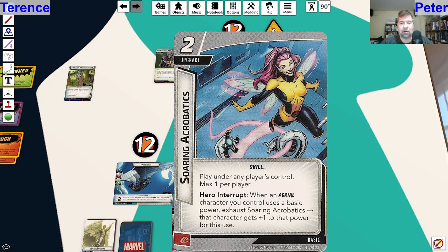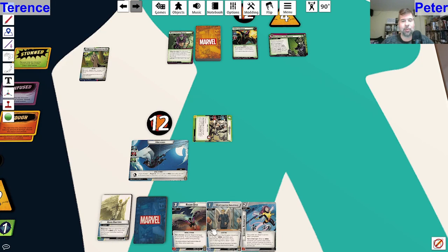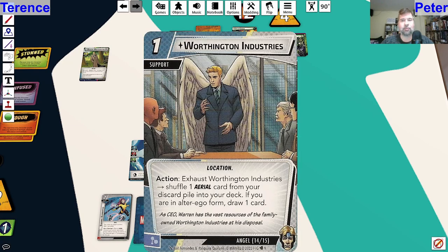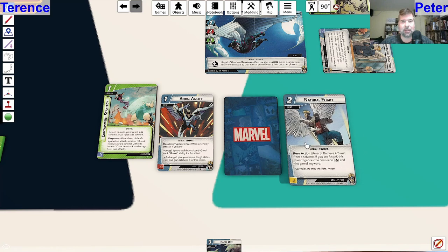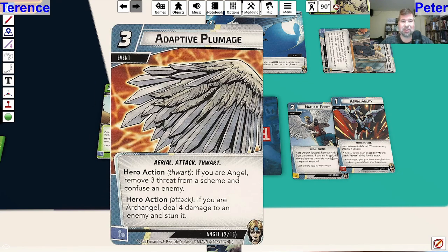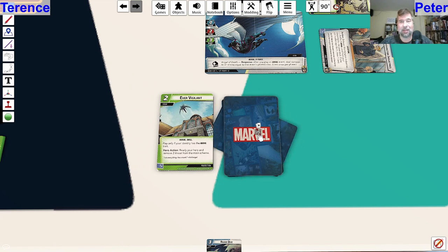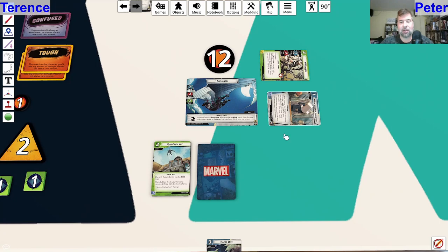We have Soaring Acrobatics - when an aerial character you control uses a basic power, exhaust Soaring Acrobatics and that card gains plus one to that power for this use. We also have Worthington Industries - exhaust to shuffle an aerial card from your discard pile into your deck, and if you're alter ego you also get to draw a card. I want both of those out right now but unfortunately I can't get both. I'm going to use Soaring Acrobatics to pay for Worthington Industries, which lets me shuffle an aerial card from my discard back into my deck. I've got Aerial Agility for defense, Adaptive Plumage for stun or confuse. I'm putting Adaptive Plumage back in - as good as defense and thwarting are, a card that lets me confuse or stun seems better right now.